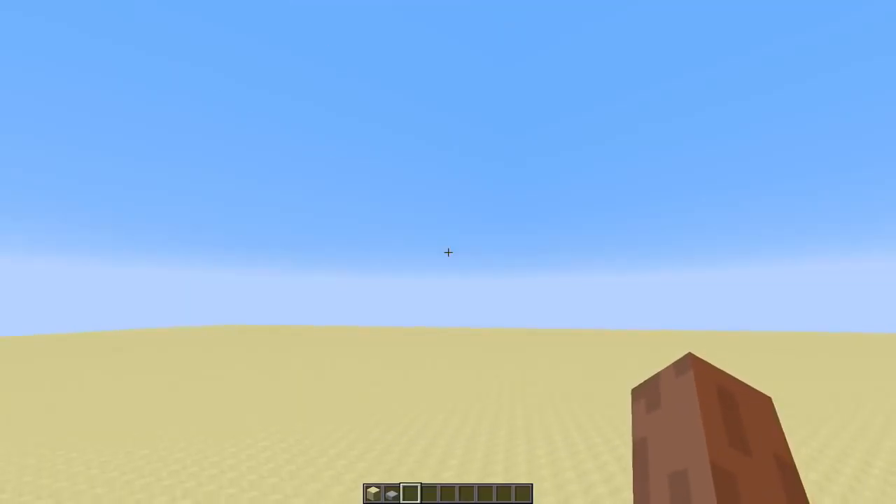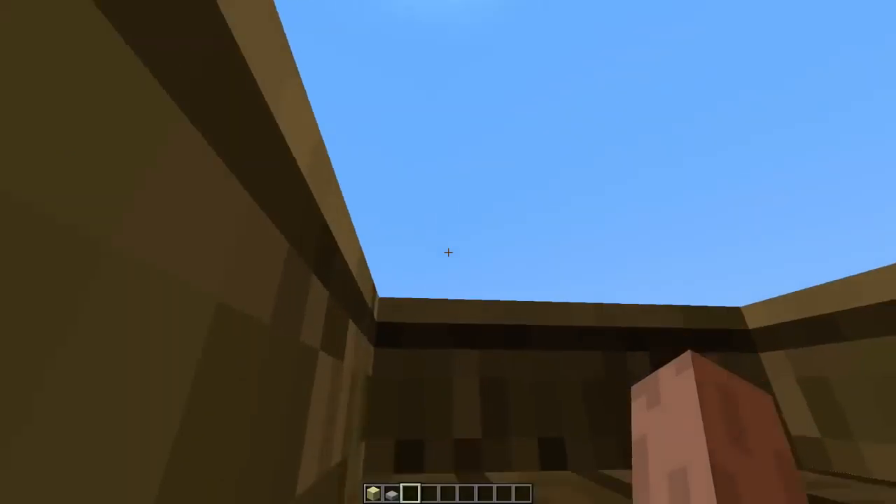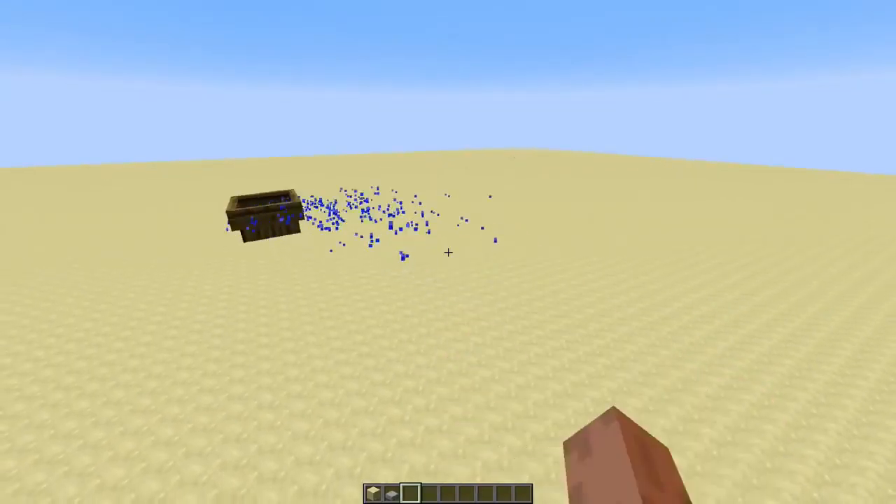Just like the falling sand in Sark's video, this is very glitchy as well. Another funny thing you can do with it — it flies away when you hit it.